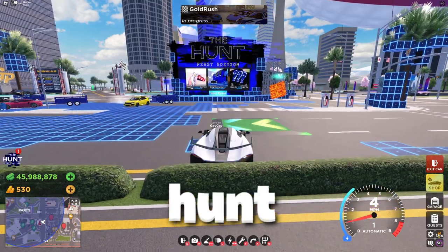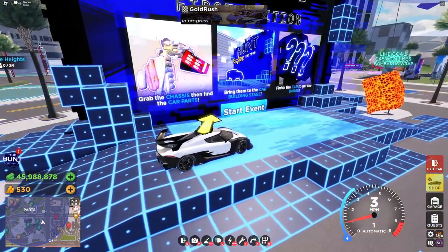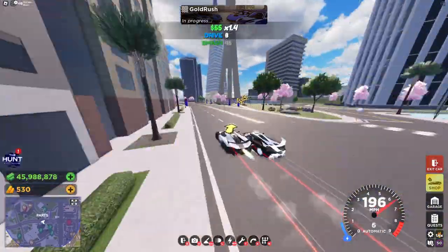This is how to complete the Hunt Event in Drive World. Near spawn, you'll find this stage and you'll want to click Start Event. You'll then want to drive to the location marked.